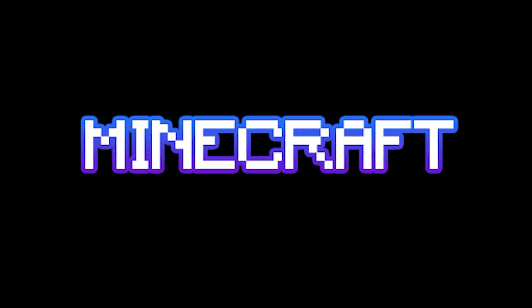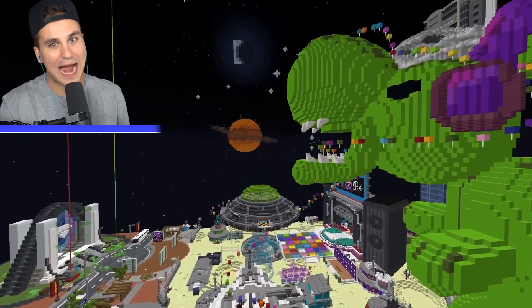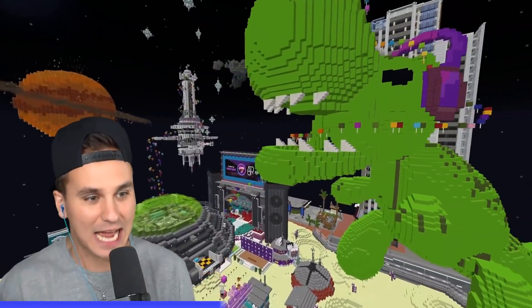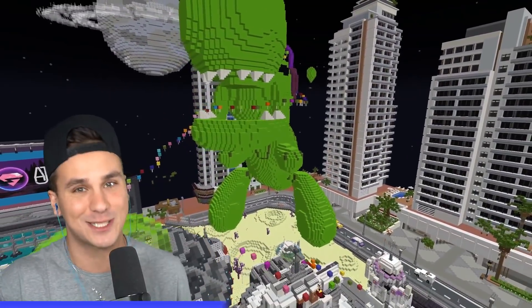This is a massive dino parkour course inside Minecraft. This right here is Squeaky Dino, and this whole course is based off of this little guy right here. The Squeaky Dino raffle course is in the Minehut lobby, and each time you make it to the top of his head you're going to get entered into a raffle for a chance of winning a Squeaky Dino.